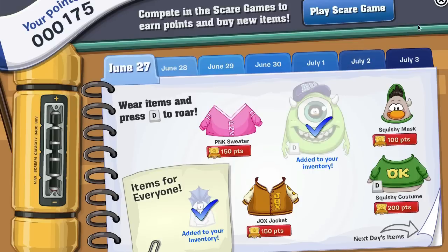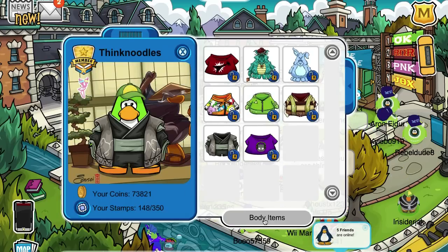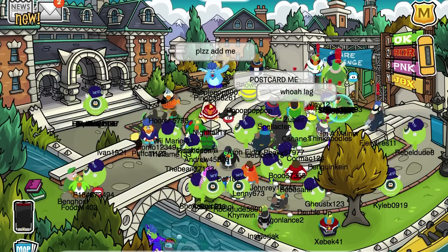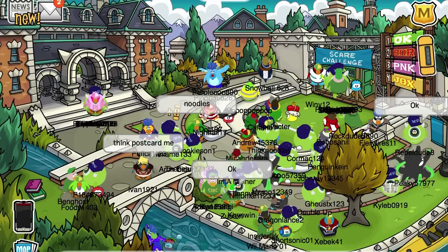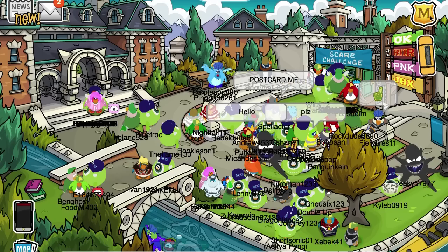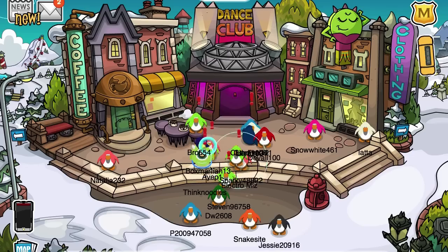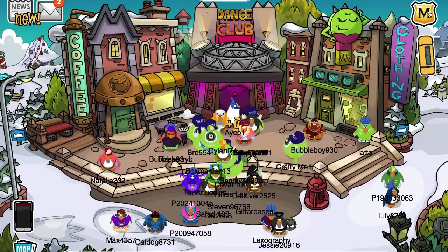I now have 175 points out of 8,400. Let's put on Mike's costume and see how many points scaring gives. I scared them — let's move over and scare some more. I scared two groups of people and now have 185, so that's 10 extra points — five for each group. But you really have to change screens to scare more people. Let's switch to a different room — 190 points. Yes, five points for every group you scare, but you have to change rooms each time.